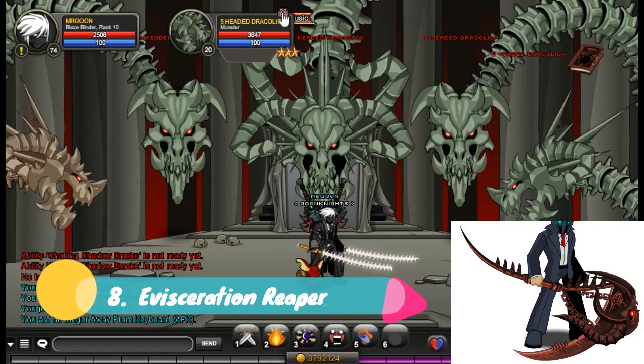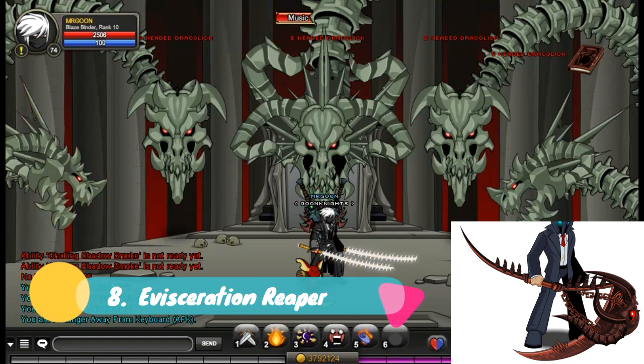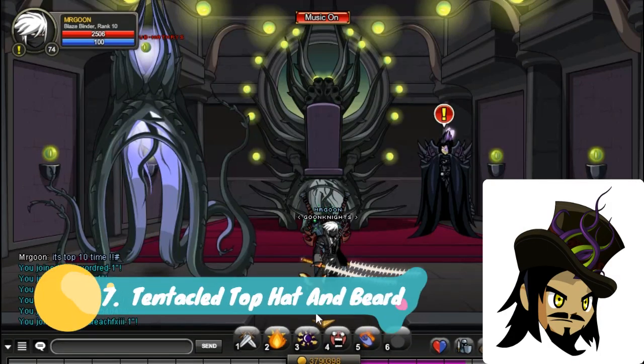At number 8 we have got the Evisceration Reaper, which is legend only and from Join Necro Dungeon. It's dropped by the 5th head and the 1st head of the Draculich — so it's the two basically bottom ones, the nice easy ones to kill. So give that a go.